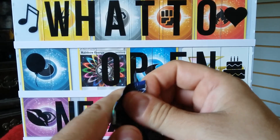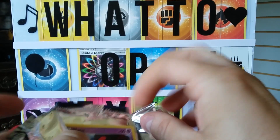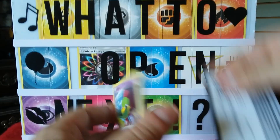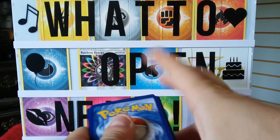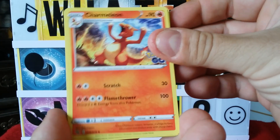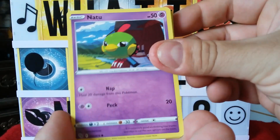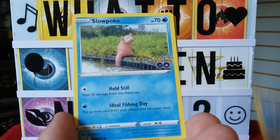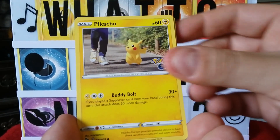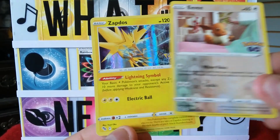One more — last pack, magic video. Slowly coming to an end, can only hold so much storage. Let's say water, water, water — we got water! Charmeleon, Pupitar, Candela, Natu, Ambipom, Slowpoke, Bagon, Pikachu, Eevee, and a Zapdos!